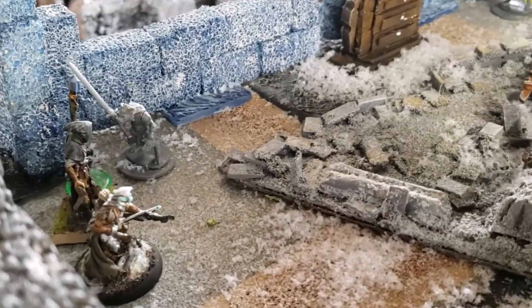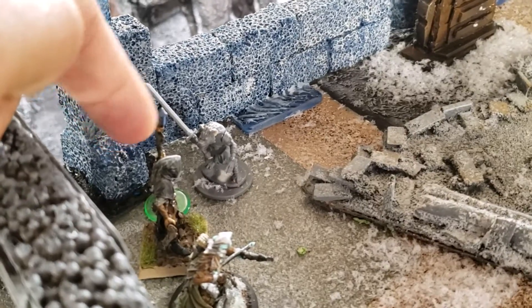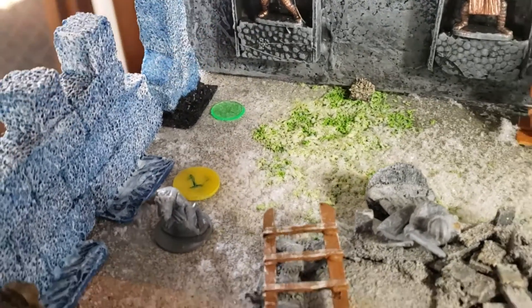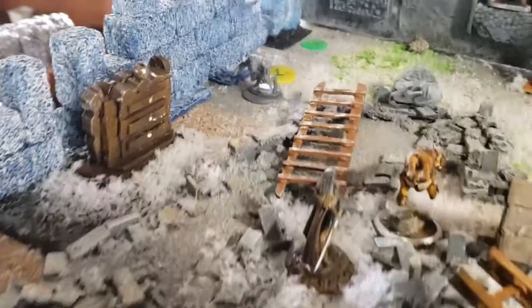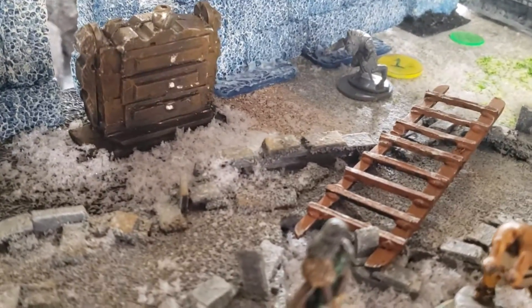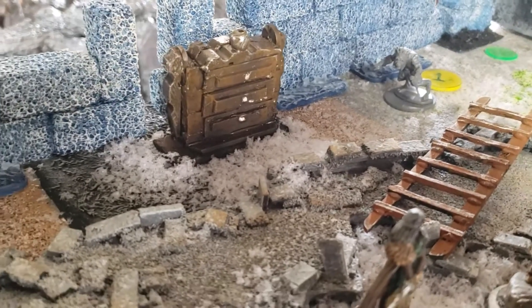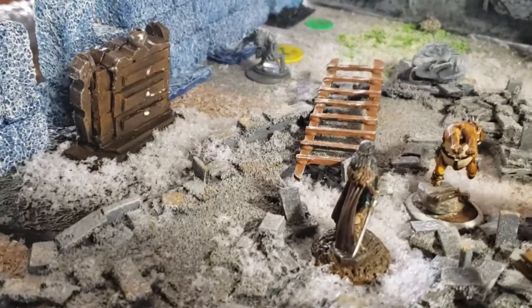The objective of this scenario is to have one figure next to this little green marker, which is a magical lock, and another figure over there. They cannot be involved in combat and just stay adjacent to there. Then this cabinet is going to spit out its treasure, the magical locks will open up, and those treasure markers will be placed in front of the cabinet.